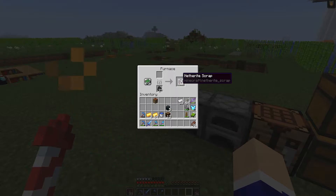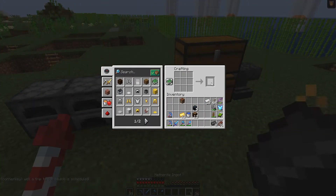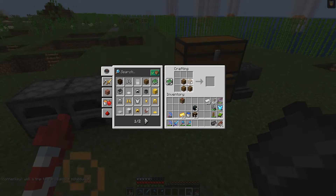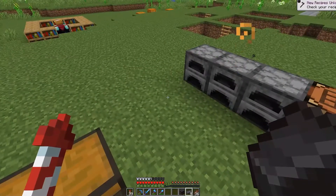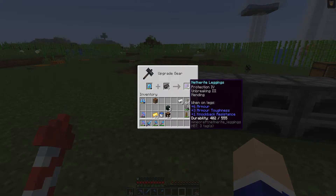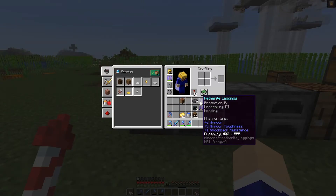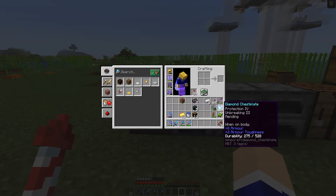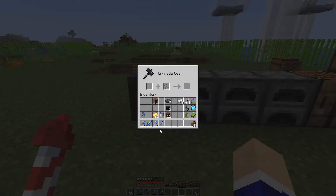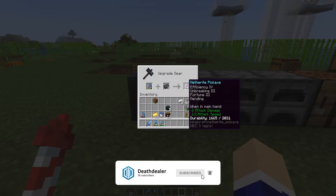The netherite scrap has just finished smelting, so let's collect all of that. Now we can craft nine netherite ingots, which is fairly sweet. We need a smithing table — the recipe is four pieces of wood and two pieces of iron — and there we have it. Now we're going to combine our existing diamond gear with netherite ingots at the smithing table: netherite leggings and netherite boots. Very nice. We also have seven additional pieces to work with, so let's put one on the pickaxe to double our durability.